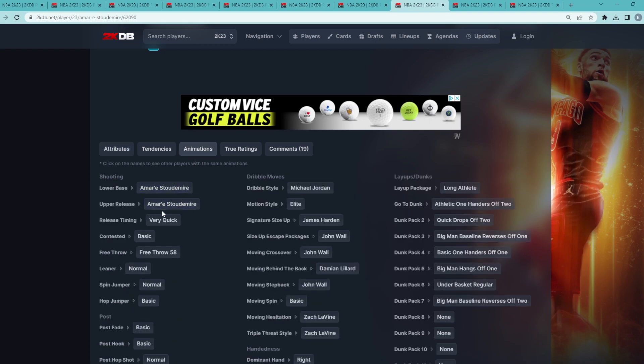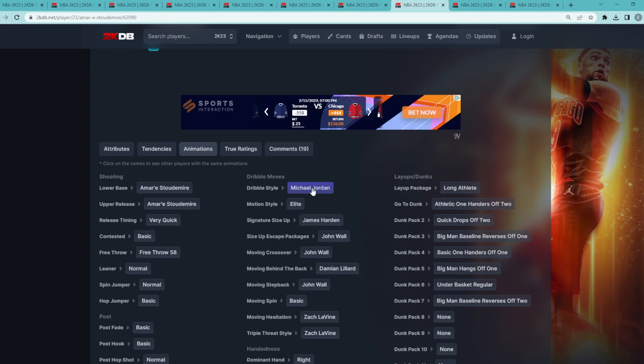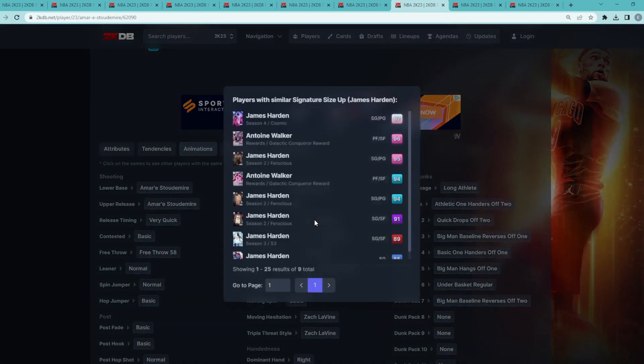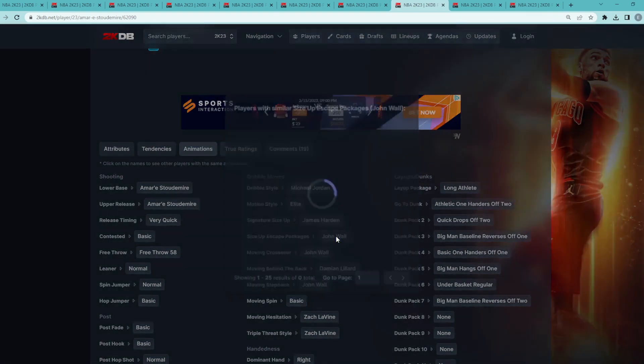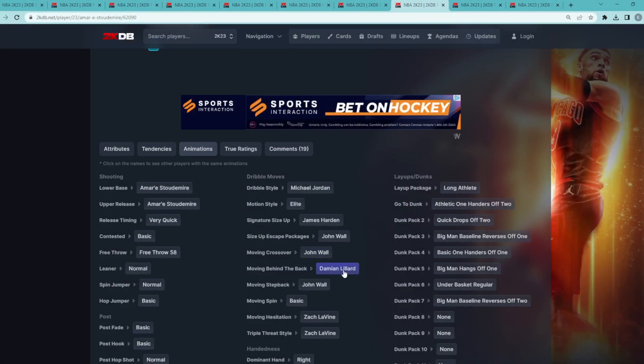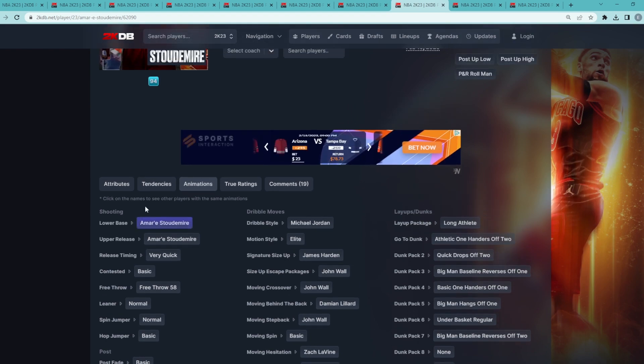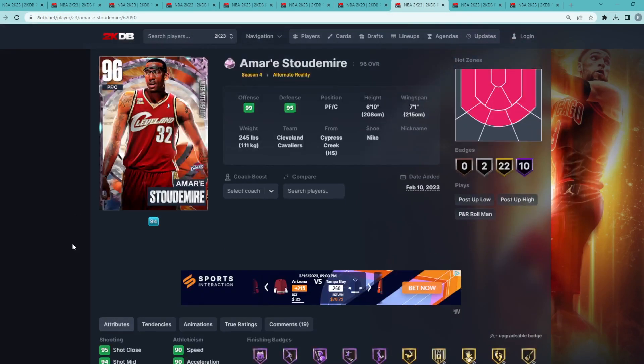The craziest thing about this card is the animation screen — he's got his jump shot on very quick timing, and he's also got pretty much point guard dribble sigs: MJ dribble style, James Harden size-up which is one of the better size-ups in MyTeam, and the John Wall escape. The Dame behind-the-back is super nice as well. This card is basically going to move like a point guard and still be very nice on the defensive end.